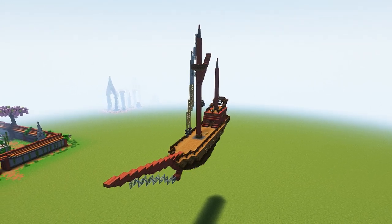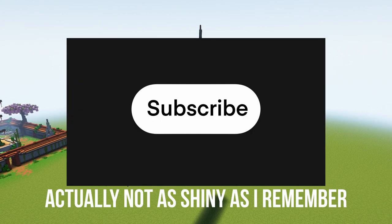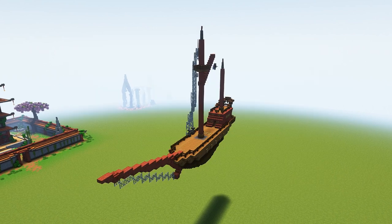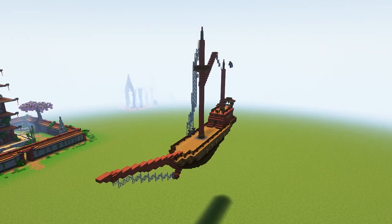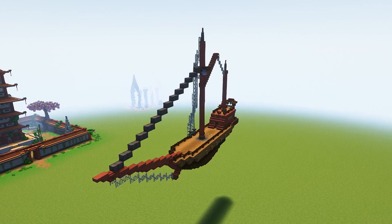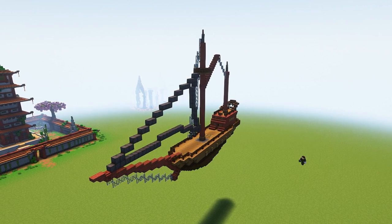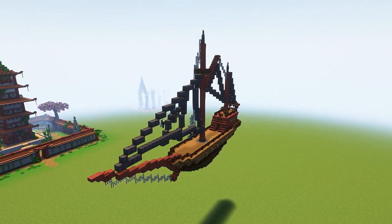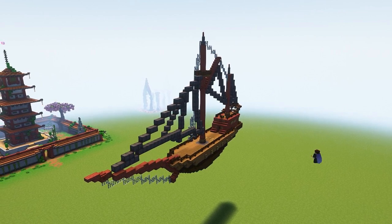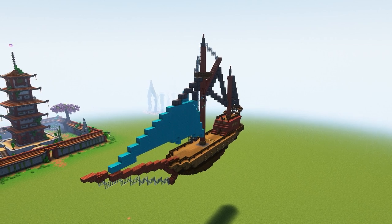While we're working on a couple of projects, may I direct you to the shiny subscribe button — just look at it, maybe click it. I made the sails out of light gray wool and andesite because I was able to use andesite slabs and stairs to get some really nice curves.